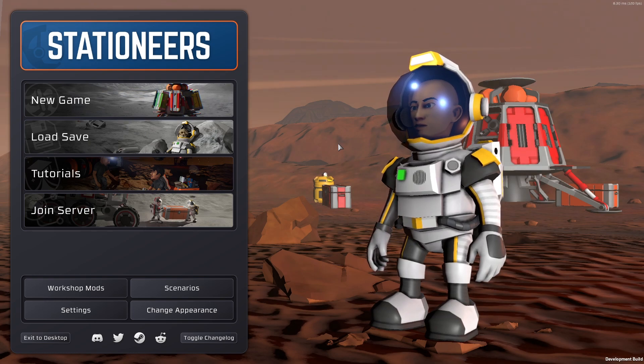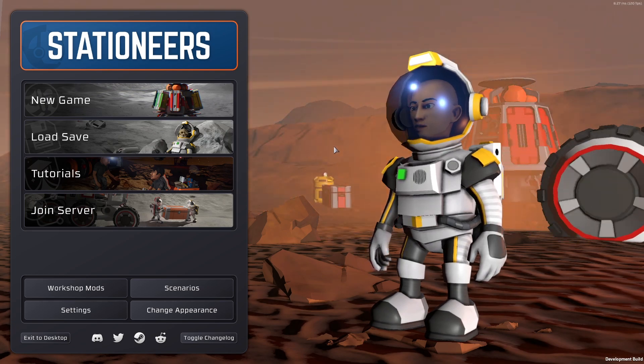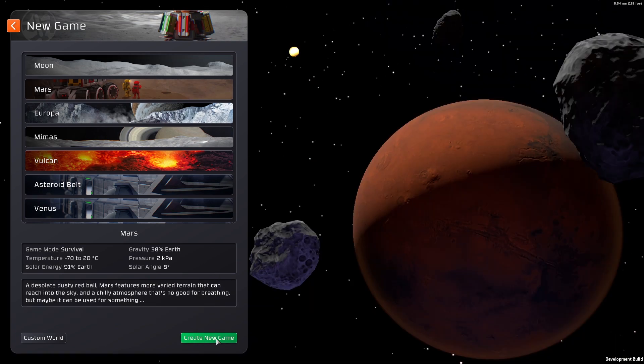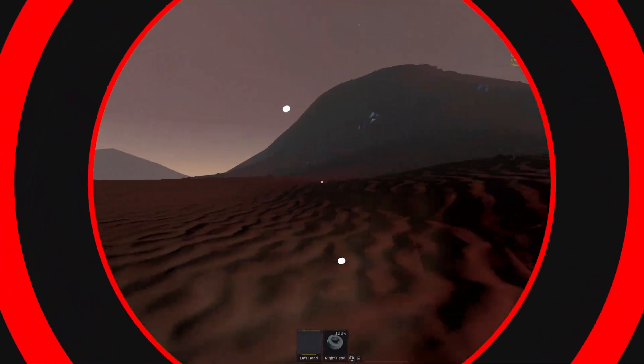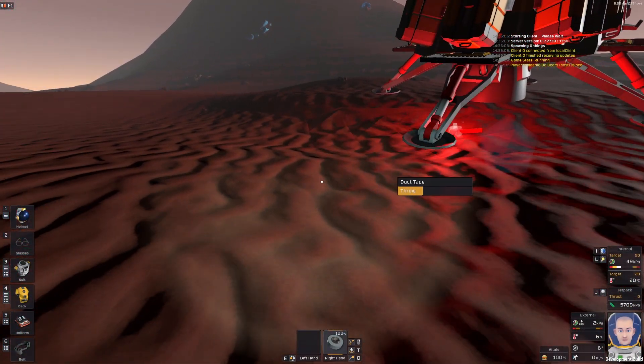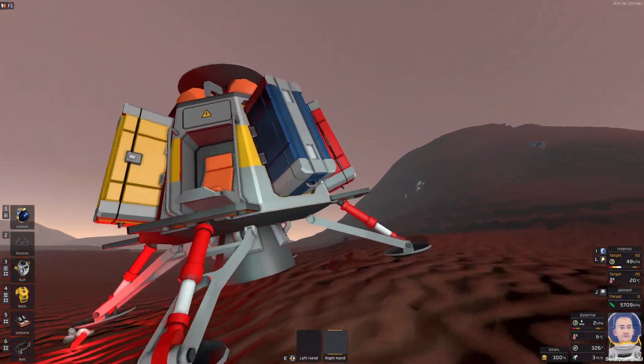Hello guys, welcome back! I'm Saddamo De Beers and this is Stationeers. This is going to be a guide for new players, so if you are a new player I highly recommend starting on Mars — that's the most easy planet. So let's do it, we are on Mars and let's do some things which are very important in the beginning.